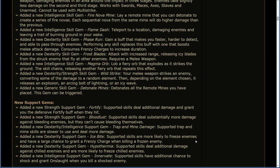Added a new dexterity/strength skill gem: Wild Strike. Your melee weapon strikes an enemy, converting some of its damage to a random element. Then, depending on the element chosen, it releases an explosion, an arcing bolt of lightning, or an icy wave.